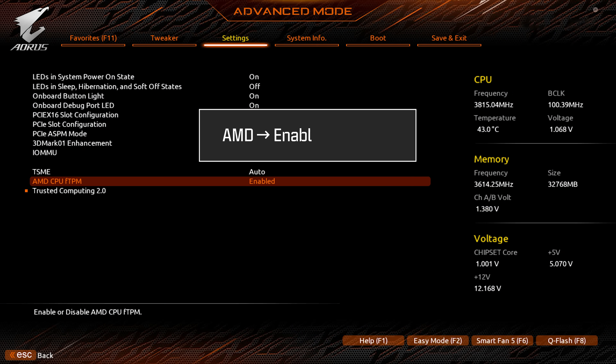Then, on AMD systems, enable AMD fTPM. On Intel systems, enable Intel PTT or Security Device Support.